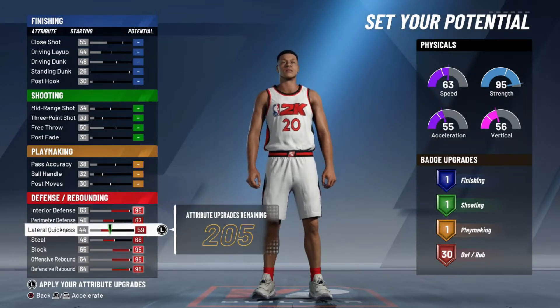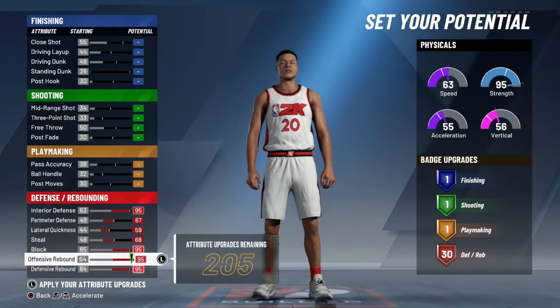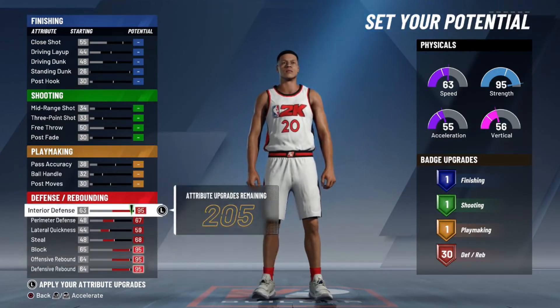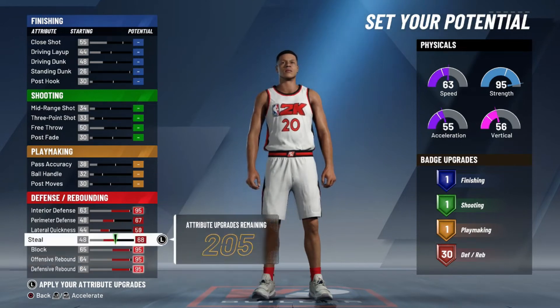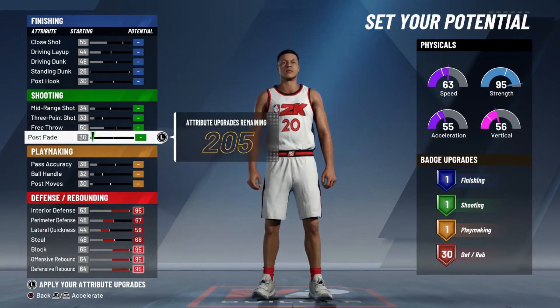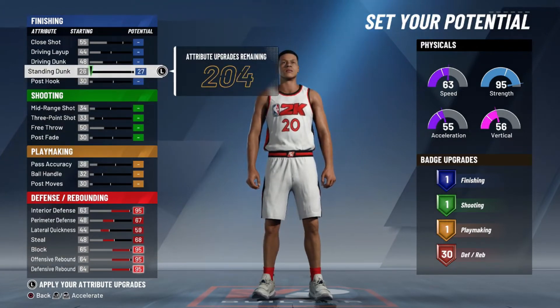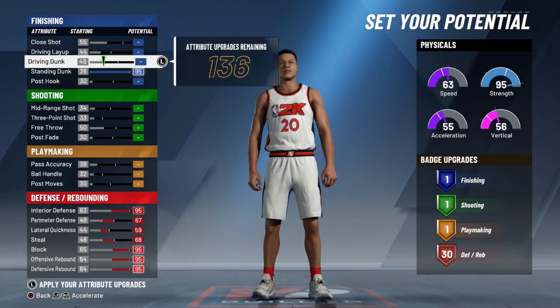We're gonna max out steel. The reason you want to max this out is because you want to be able to play defense. Look at that — interior defense 95. If you're going up against a pure post or something like that, they have no chance against you.